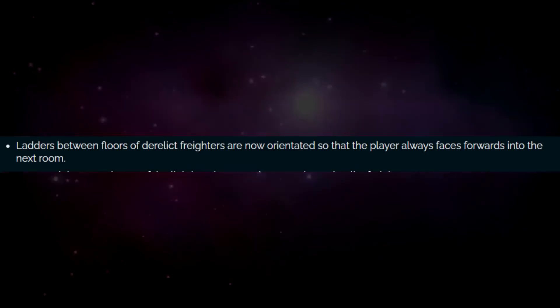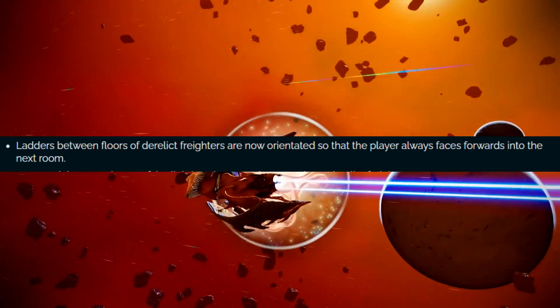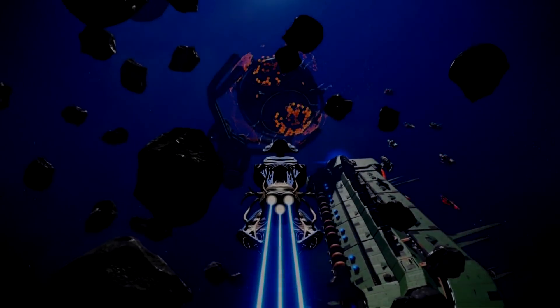The ladders up between floors on derelict freighters are now oriented so that players always face forward in the next room. I didn't really notice that — it didn't bother me as much — but a lot of people had that issue, so they fixed it.